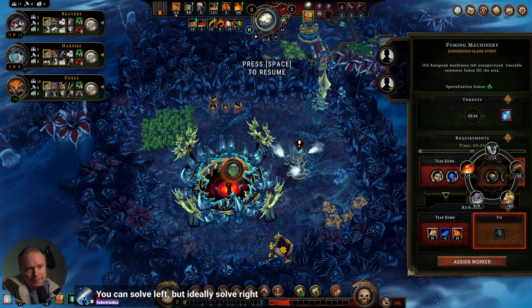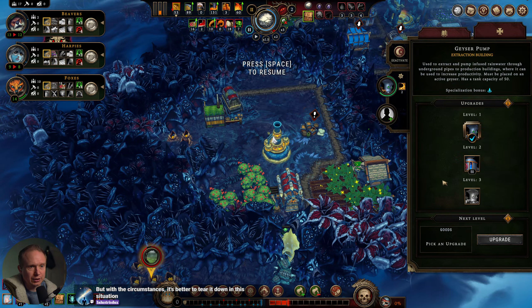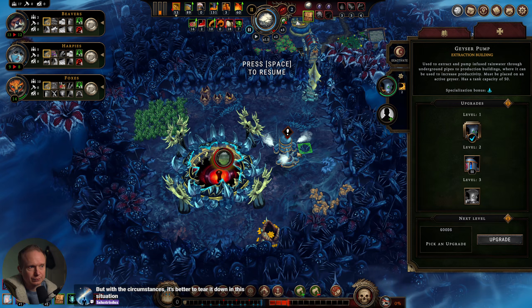Ideally we want to solve, right? We could certainly spend three wildfire essence on it. More farmland — we have unlimited farmland. Is the clearance water really worth it since we have a clearance water geyser? Like, we could just do the second automaton.